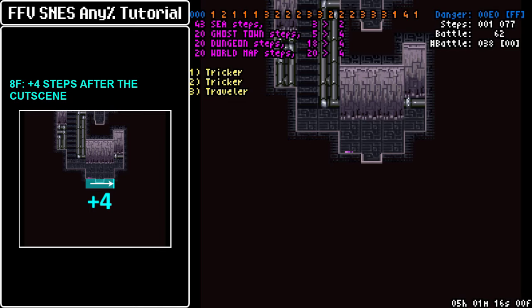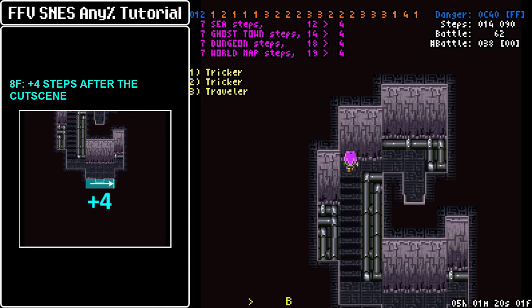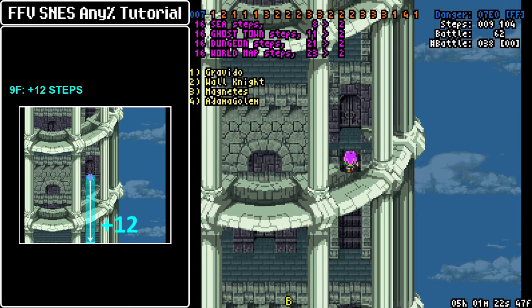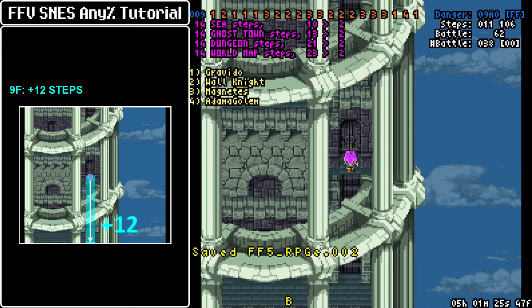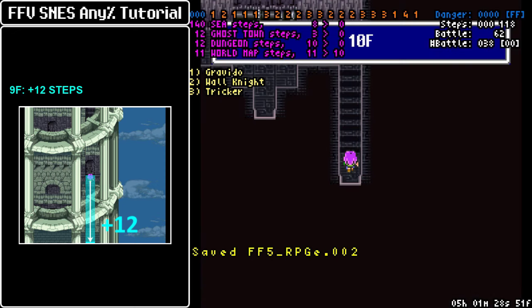On the 8th floor we take 4 steps, so from the bottom left corner we go to the bottom right corner and then keep on advancing. For the 9th floor we need 12 steps, so before entering the door you should go back, touch the balcony, and then keep on ascending.